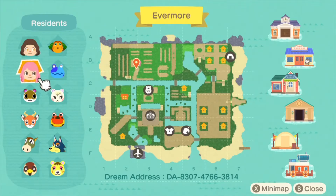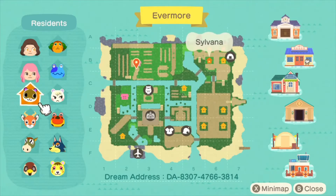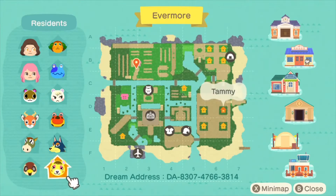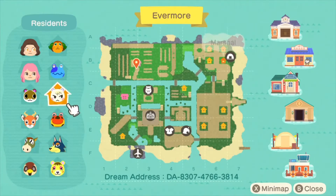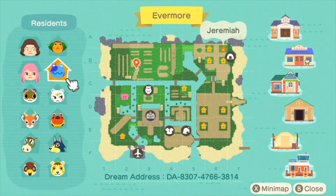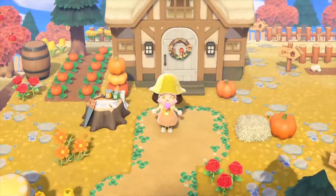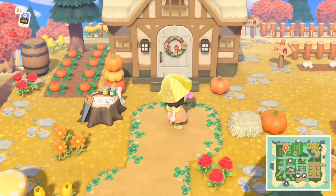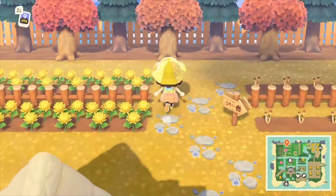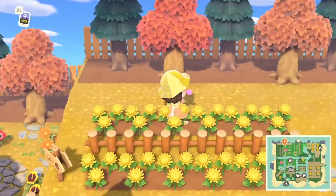We have my character and a second character called Brewster, because I was going to recreate the roost. We have Silvana, Bo, Buck, Sparrow, Tammy, Wolfgang — he's the newest resident — Drift, Marshall, Jeremiah, and Timber. I have a second character called Brewster because I was going to recreate the roost, and then we got the new update which added Brewster. But this island is pre-2.0 update, so I didn't use any 2.0 items on this island whatsoever.